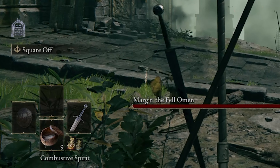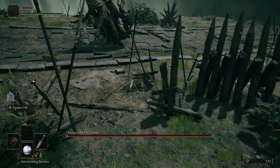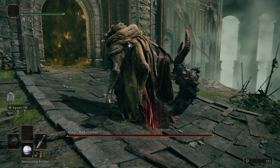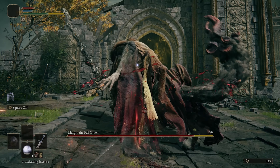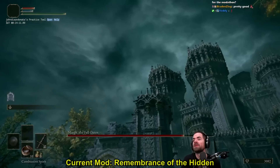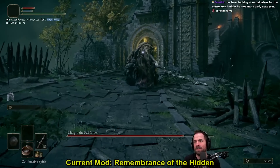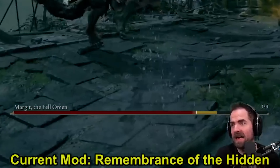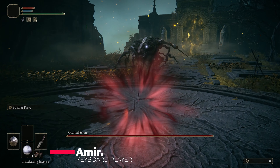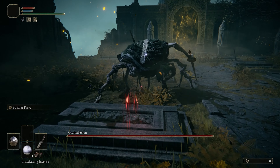All enemies lose track of the player quickly, and you'll have new tools to distract and assassinate your targets. With reduced HP and FP, avoiding confrontation is a must, while fully charging attacks while undetected will deal increased damage. Remembrance of the Hidden was my personal favorite of the Game Changer mods, as it enabled a playstyle that has been missing in Elden Ring, despite all the various stealth-enhancing features.